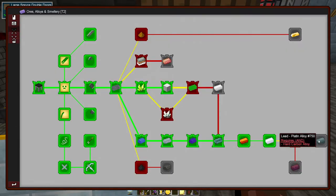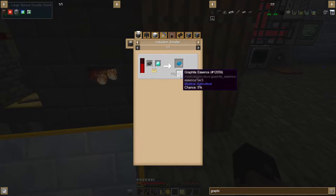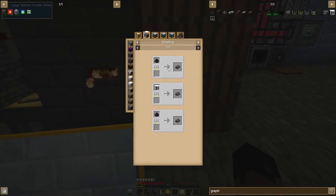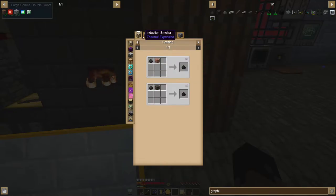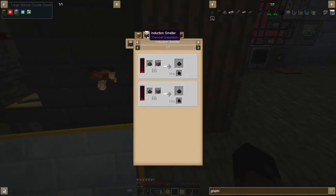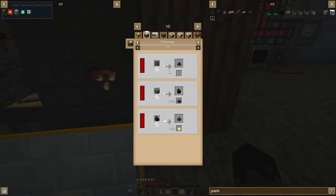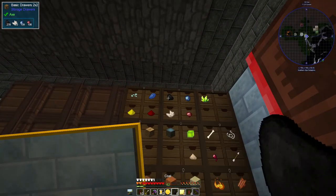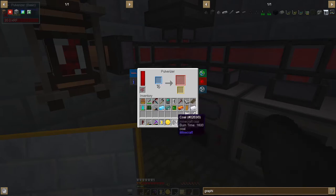The hard carbon alloy is the next thing we've got to do here - we actually did this a couple episodes ago through the smeltery. However, looking at the recipes, it might be beneficial to do it through the induction smelter because it gives us some essence chance. The graphite can also be done through there - I think we might have to just pulverize coal and gravel, and if we put it in the induction smelter we have a chance to get some coal essence. Let's go ahead and pulverize some coal.